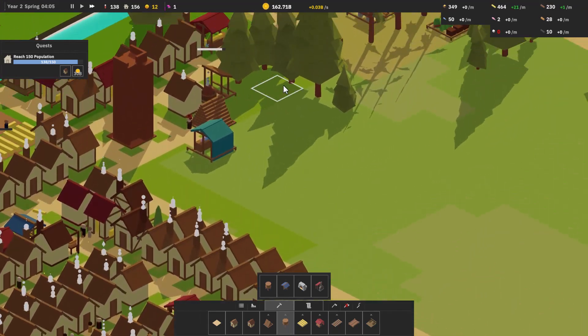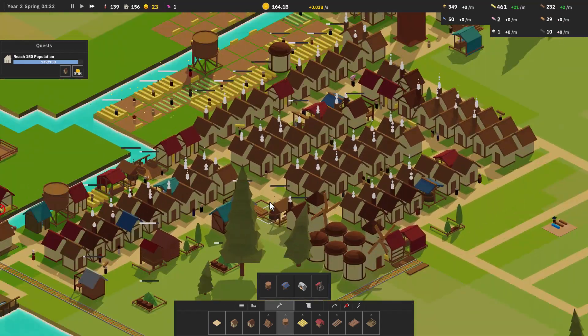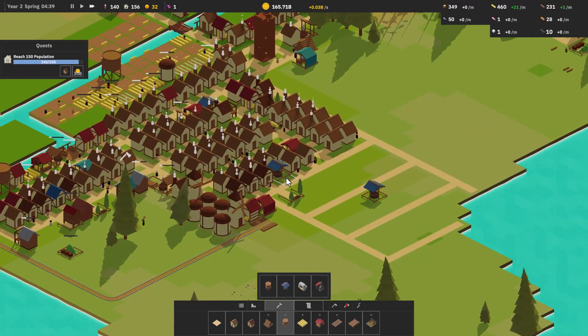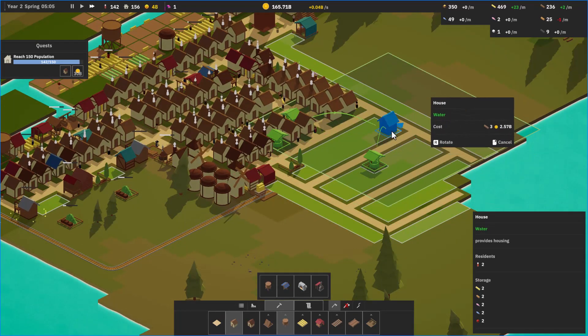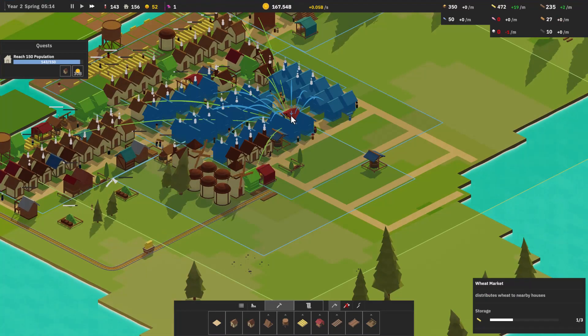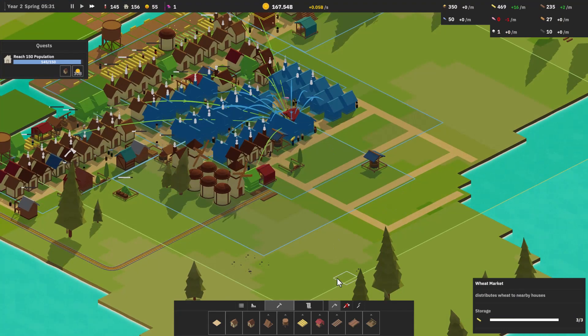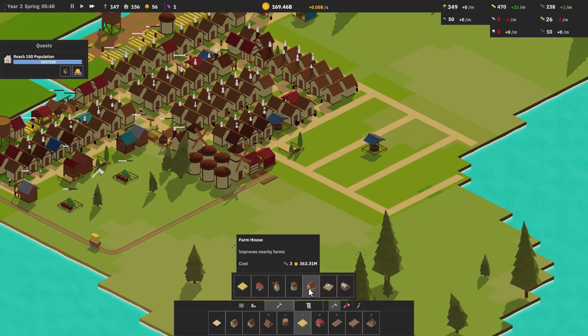We have nice stockpiles. We have a big stockpile here and another one there — that stockpile is even growing, and this one is growing too. We're actually doing what we're supposed to do, which is awesome because that hasn't been the case for a lot of this game so far. That covers most of that area; we're going to have to put another wheat market in here.